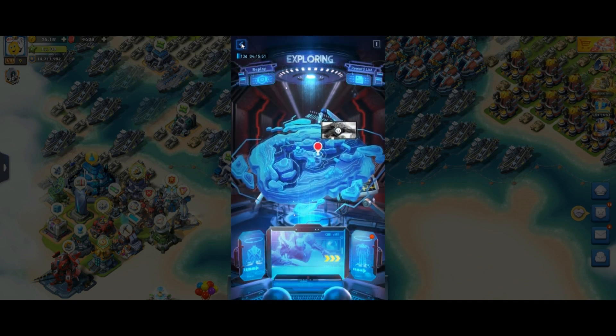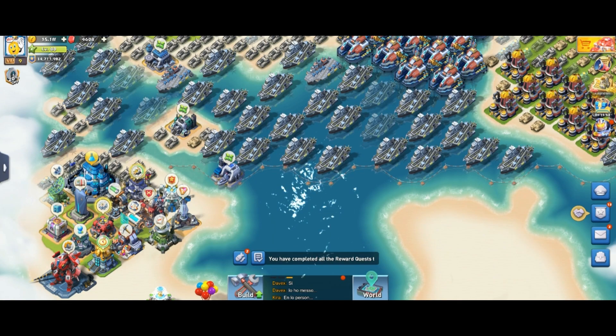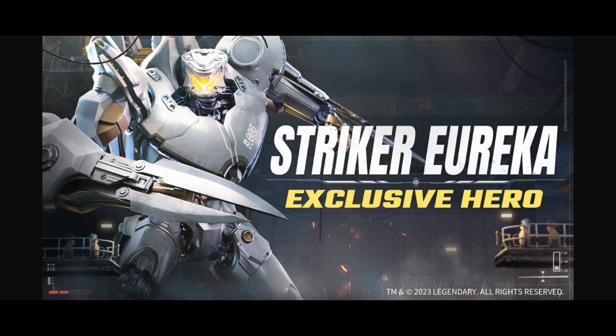That covers my recommendations from the game. Again, Striker Eureka is a very good hero — I recommend getting his hero skills to level five. Don't forget to do the same for Gypsy.